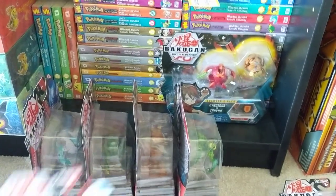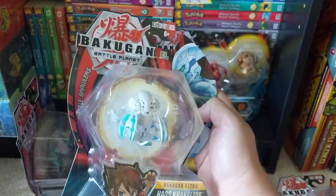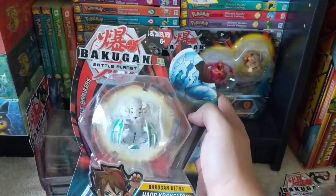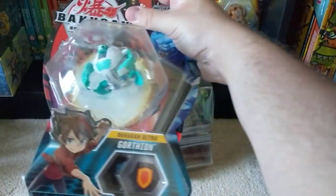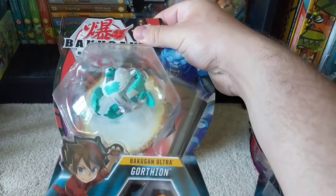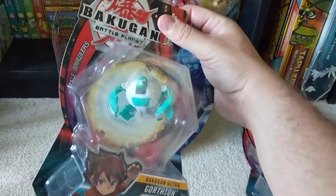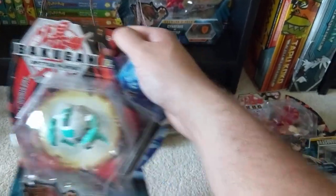We are still seeing Carkeliosis — these are the most recent ones we're seeing. I don't even see the Dragonoids anymore in the non-core version. So that's a Chaos one. I like it because of all the hands it has. Here is a Gorthion. Why did I get this one? I think it looked cool, but at the same time it looks really basic. It was one of the newer sets that I saw, even though it's like still set two or something.